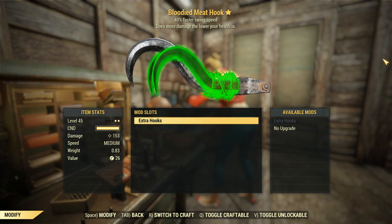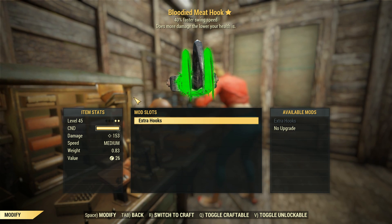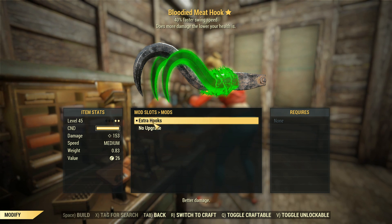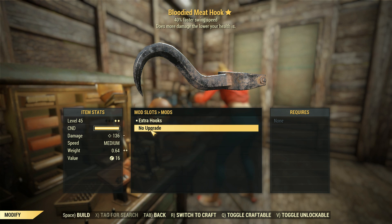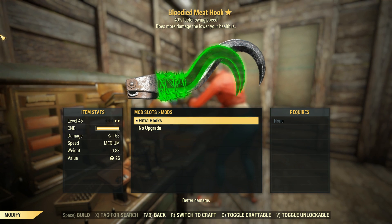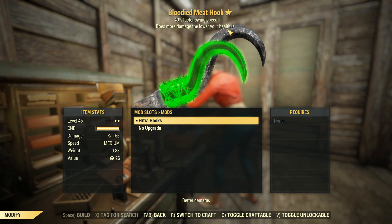With Bloody Mess and just the unarmed perk, 153 damage - that's quite enough, and that is boosted by the extra hook, which is the only upgrade for this weapon. Just a bit of extra damage at a cost of weight, nothing too much, but it's good to have. I also like how it's all wrapped together in barbed wire - I think that's a pretty neat-looking thing. Very wasteland-y weapon.